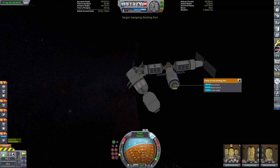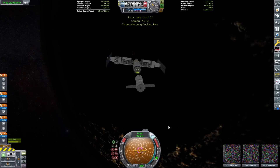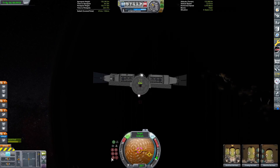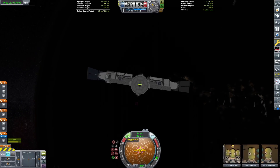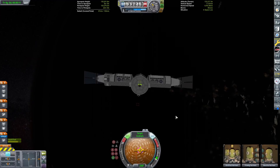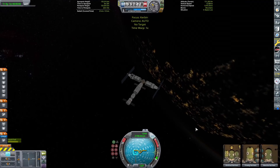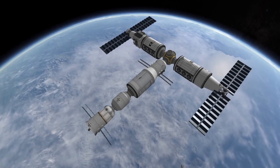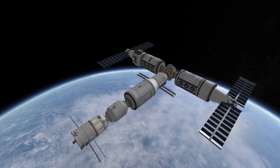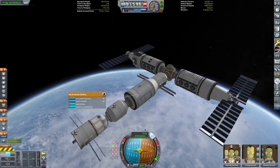We are now getting ready - we have separated our Shenzhou from the Long March 2F, and we're going to be docking it to the station, delivering some crew to complete the epic Tiangong station, with only minimal booster crashings in random places. On the day side, I think that is a pretty glorious creation.